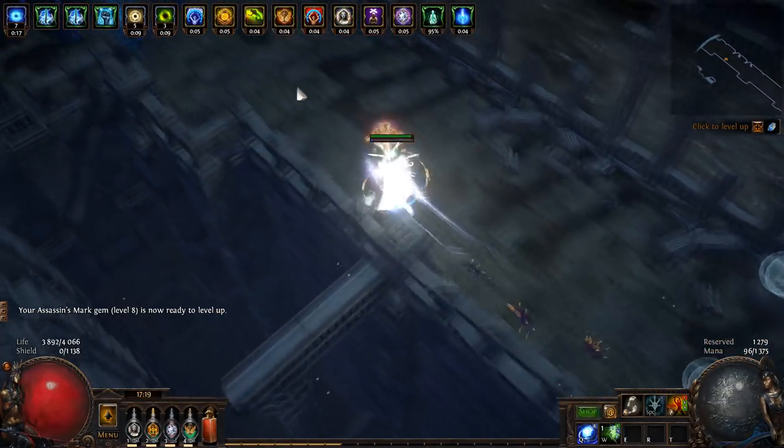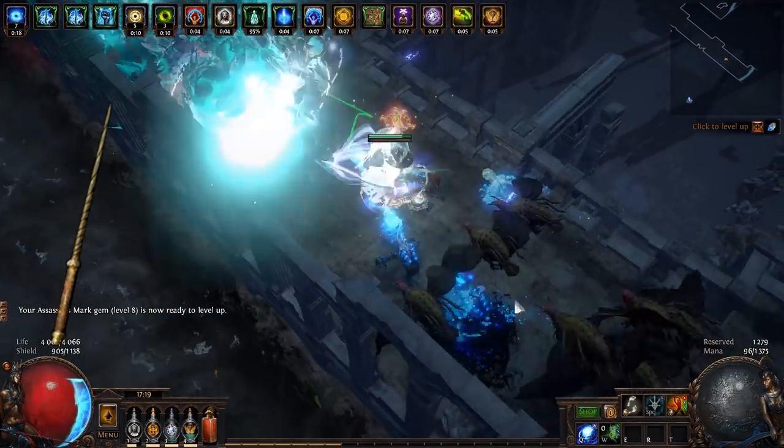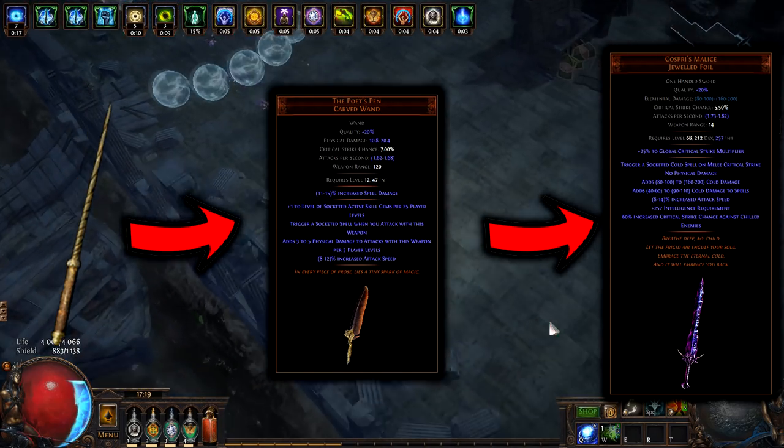Spellslinger Ice Nova Assassin. Not the strongest, but a build with super high potential. Rare wands can be replaced with Poet's Pens or Coe's Primalice after we get enough currency.